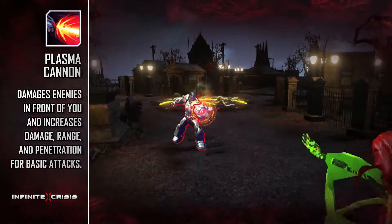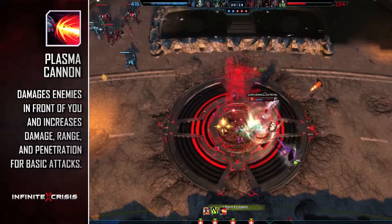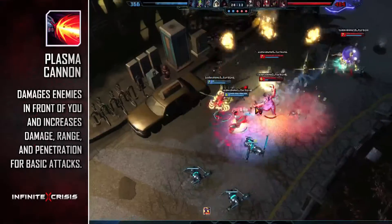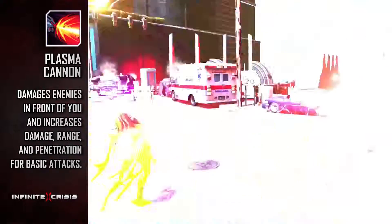Cyborg's ultimate is Plasma Cannon. Plasma Cannon is a devastating blast of plasma energy that inflicts high attack damage to all enemies in front of him. It has a longer range than his basic attack and a much wider range than his Tracer Shot.